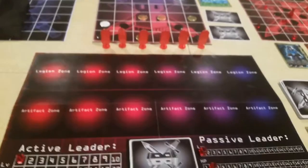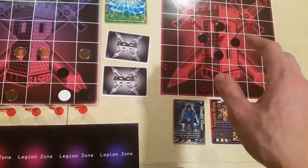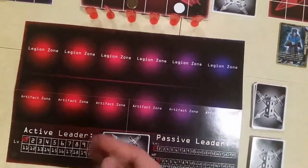Just to quickly run through that again: you've got your three cards — leaders and field card. You set up the field according to the field card and the base also according to the field card. You have your territory cards, your resource deck, your unit deck, and of course your play mat.